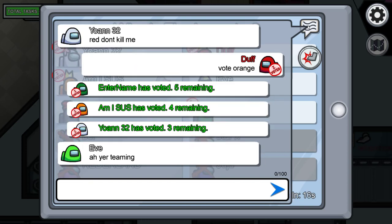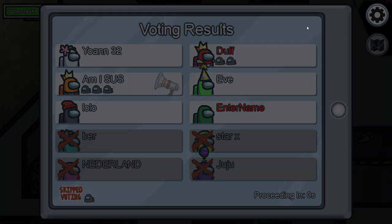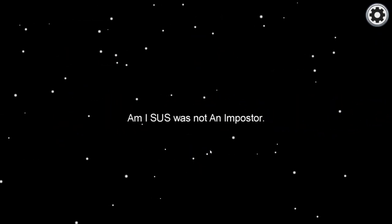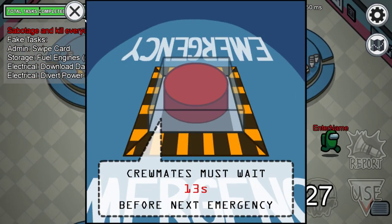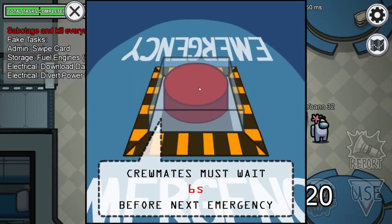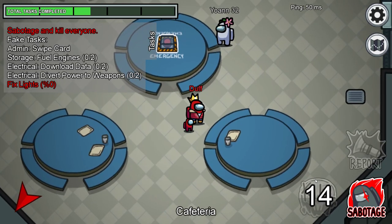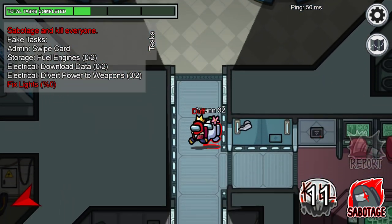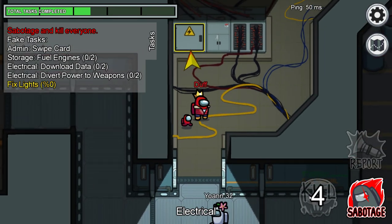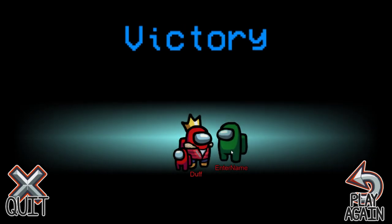Right now, since the Among Us airship map hasn't come out yet, I'll tell you all the news about it, so subscribe and do the other steps. I'm also giving away free Among Us DLCs where you'll have every skin. All you gotta do is subscribe, like, comment, and share with your friends to increase your chance. I hope you enjoyed this video — don't forget to do all the steps for the giveaway, and watch my next or previous videos. Thanks for watching, goodbye!